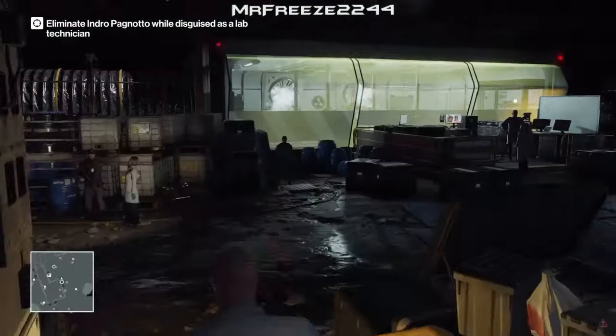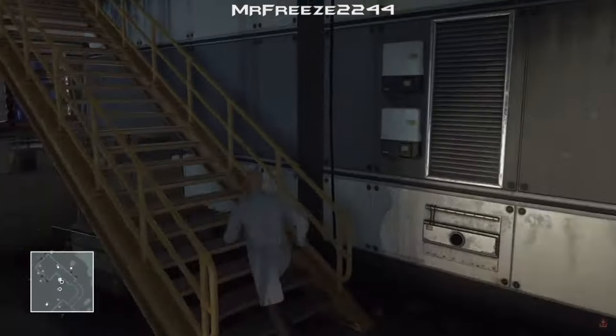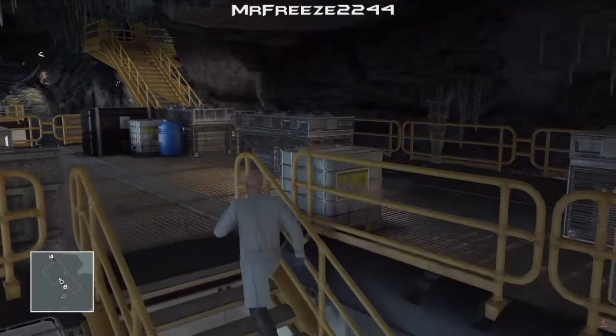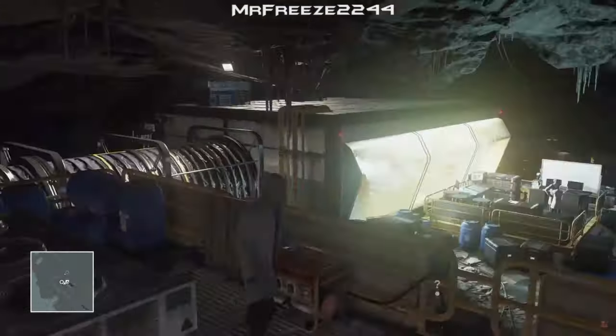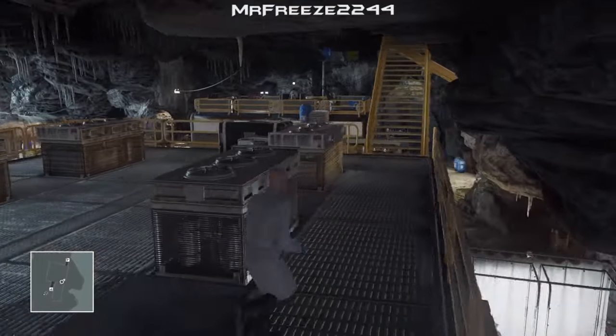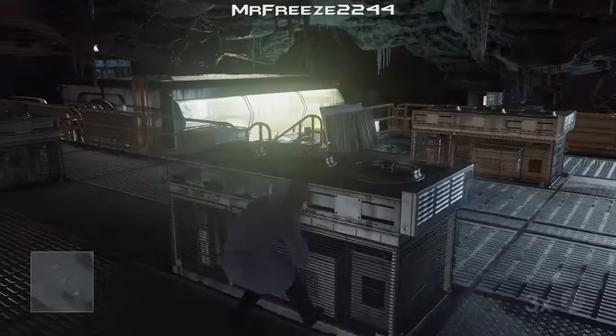Immediately we're going to head straight to where we need to go. We're going to head up all these stairs and turn off the generator that's just at the top. It's a very, very simple level 1. As soon as we turn off the generator, the target is going to come up the stairs and that gives us a perfect opportunity to take him out very, very quickly.